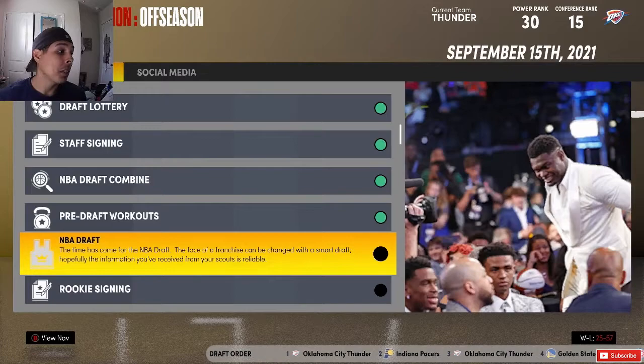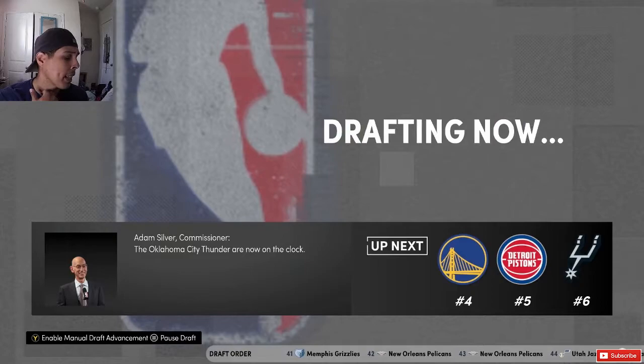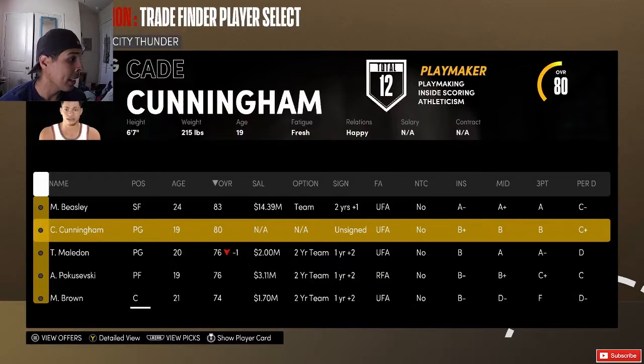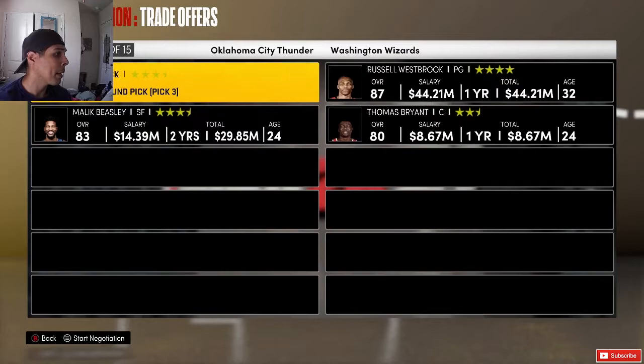Let's head to the NBA Draft. Now we can get Cade Cunningham, which we do need — a point guard. With the first pick we are choosing none other than Cade Cunningham. Then for the next pick, let's see if we can trade it and maybe get some players to help right now. We'll propose a trade with the third pick. It's a bonus — Clay Thompson and the fourth pick.